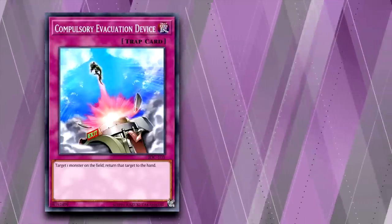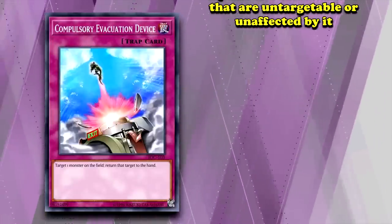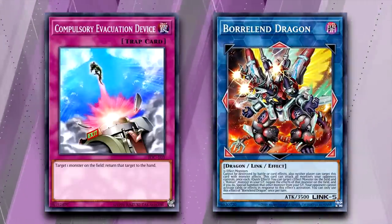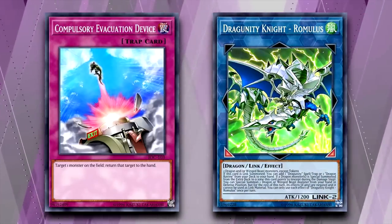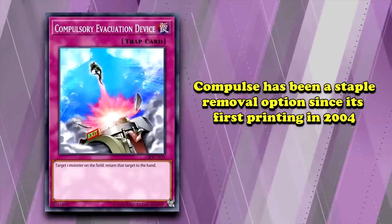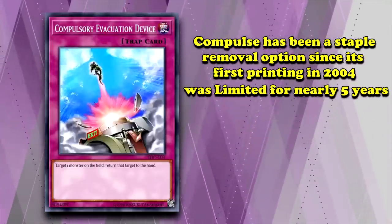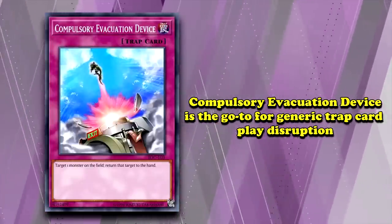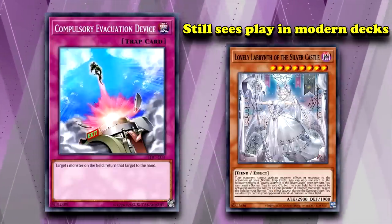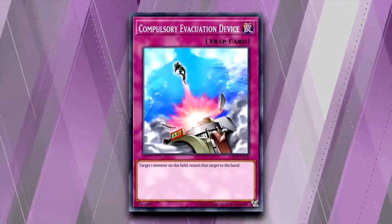The only thing that has really limited its continued usage is some boss monsters being immune to trap cards or targeting effects, like the iconic Apollousa Fort Towers or a modern threat like Borrelend Dragon. But Compulse still has immense value against those decks for bouncing cards mid-combo to prevent the summoning of those monsters in the first place. Compulsory Evacuation Device has seen persistent play at all levels of competitive play ever since it was printed in 2004, even earning itself time on the limited list for nearly 5 years. Any deck with some kind of back row for disruption is likely to consider it as an option. To this day, it still sees play in rogue strategies like Labyrinth. When it comes to bounce effects, the Compulsory Evacuation Device sets the bar for all other cards.